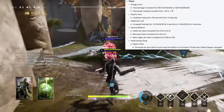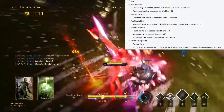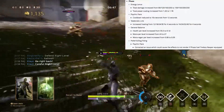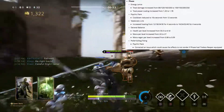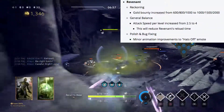Phase is also getting an increase in health per level from 59.3 to 61.8, mana per level from 24 to 27, mana regen per level from 0.08 to 0.09, and she's getting a bug fix.